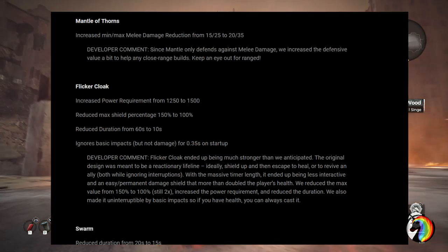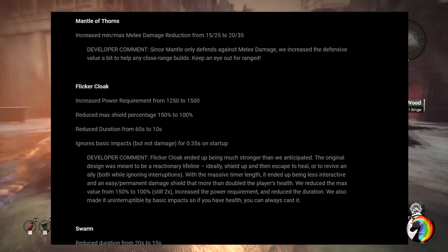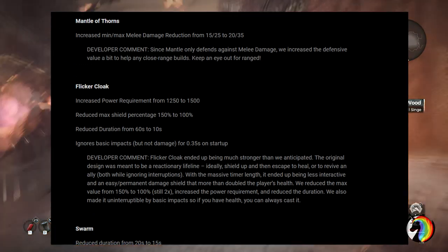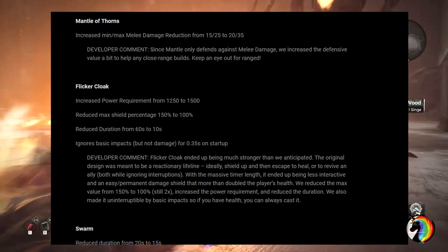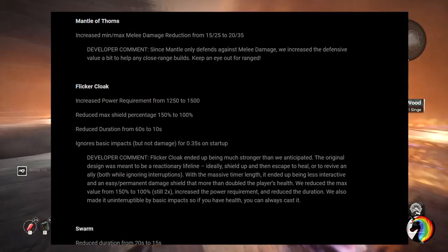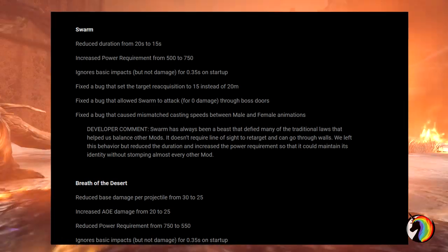Flicker Cloak went through a huge nerf: increased power requirements, max shield percentage reduced from 150% to 100%, and duration slashed from 60 seconds to only 10 seconds. It now ignores staggering impact but not damage, so you can cast it while being targeted. It's basically a save-your-ass mod — you cast it, run away, heal, and it's done in 10 seconds. Swarm received a small nerf with reduced duration and power requirement increased by 250, though they also fixed a bunch of bugs with the mod.